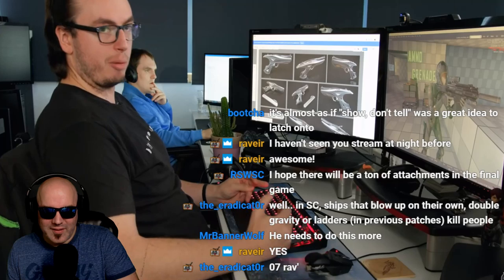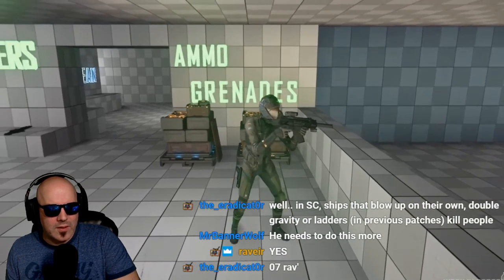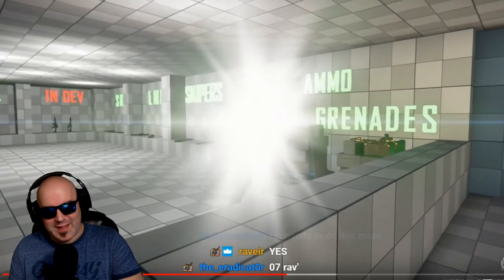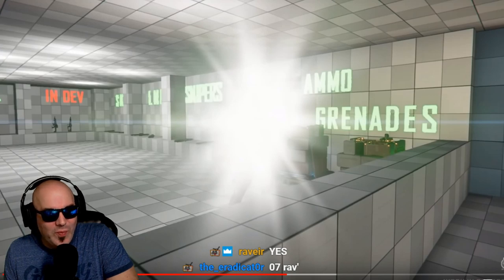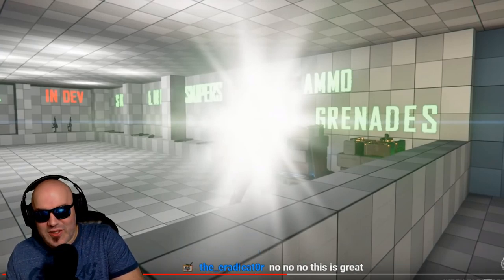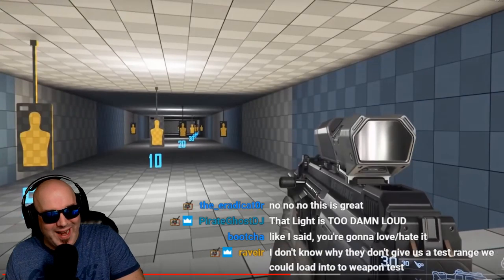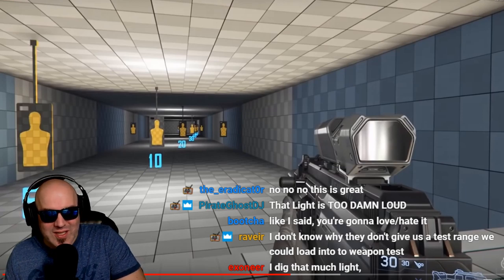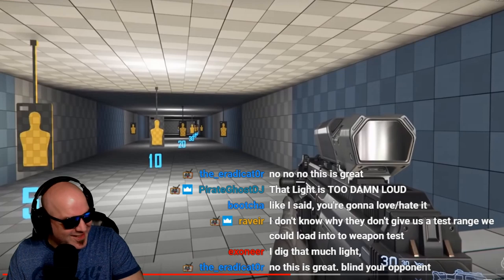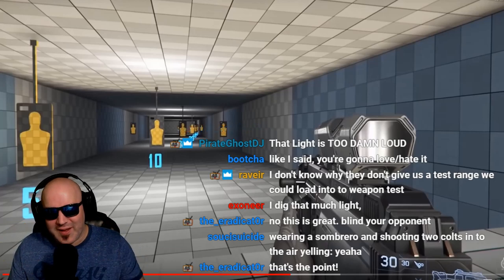The combat flashlight is designed to focus on a longer-range target in the dark or to use the blinding effect. This is their first pass on the blinding effect, so you get a nice corona — but that's a little too much flair. I dig what they're trying to do, but that is way too much. It's a little unrealistic in a combat scenario — just a little too much.